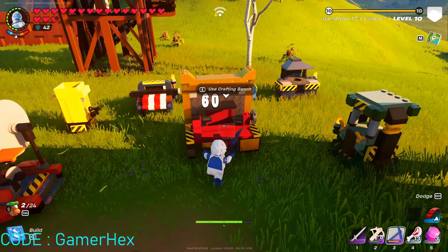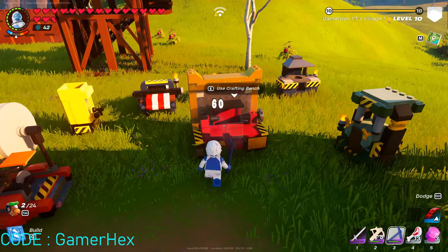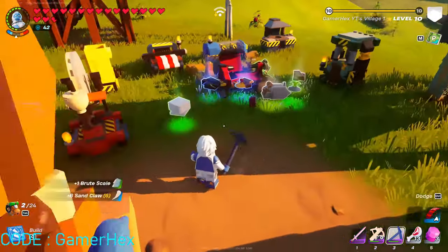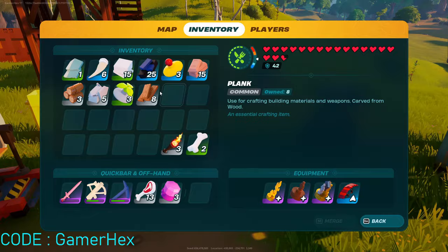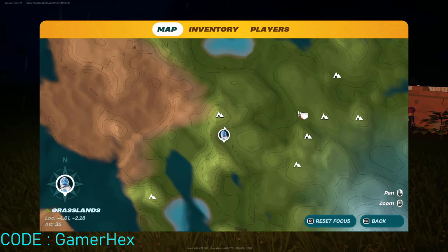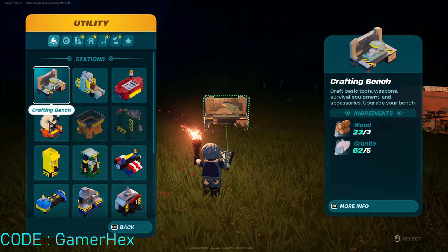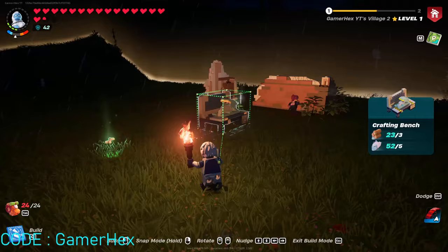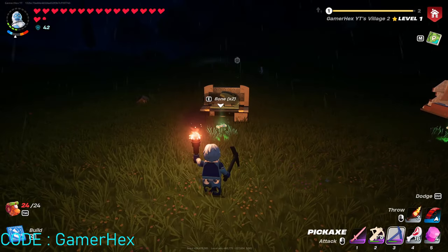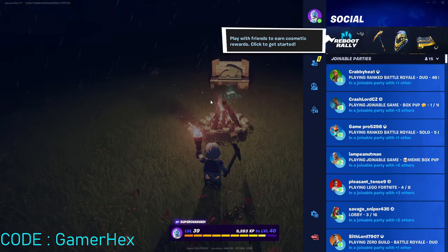I am going to destroy the crafting bench. As you can see, once you destroy it, it gives you all the materials used inside back — so that's good. I will rebuild my village in the new location. I will start of course with the crafting bench, just put it here. Maybe I will also put a campfire at this location, just like normal.